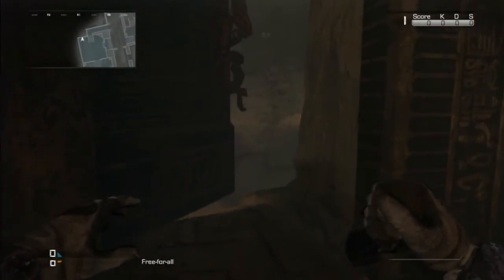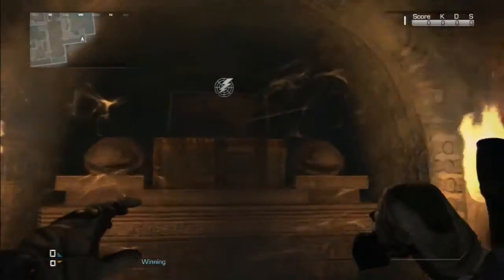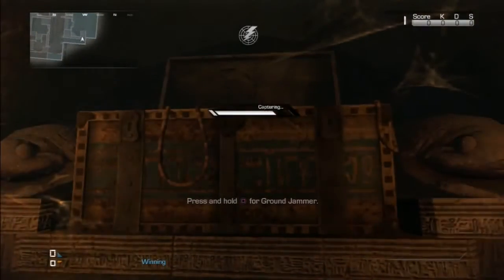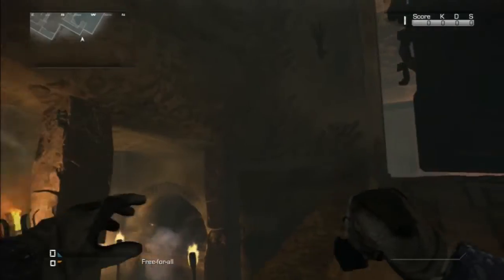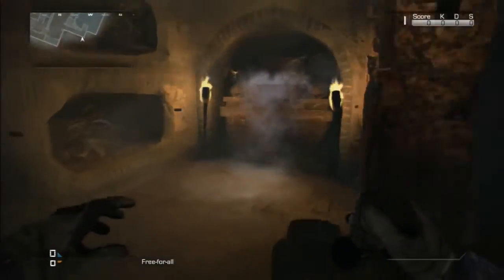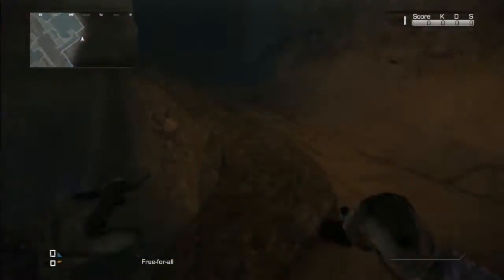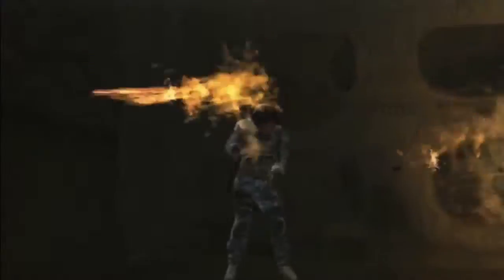I'm going to be showing you guys what happens if you stay inside the secret room after it closes. Let's see what happens — haven't tried it. There's a smoke effect, and a ground jammer goes active.